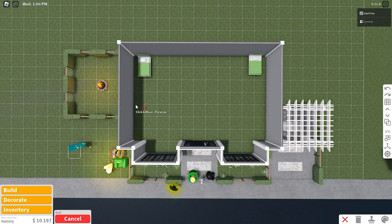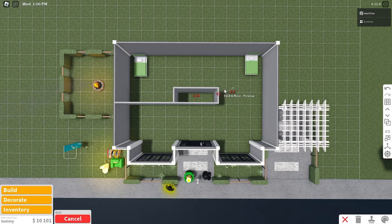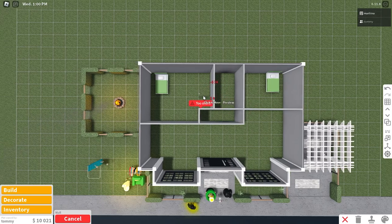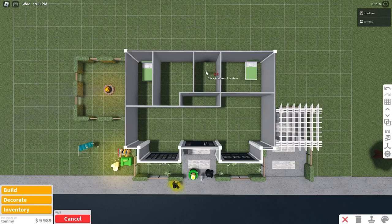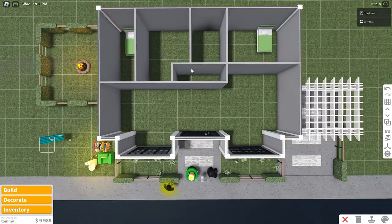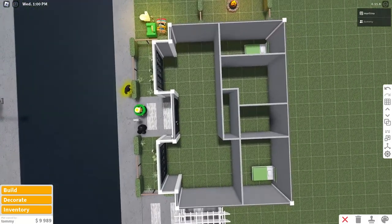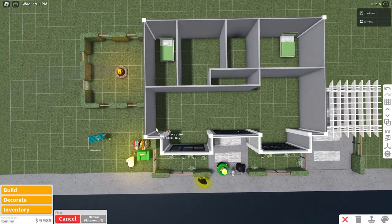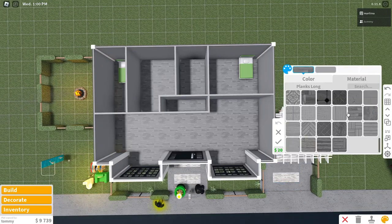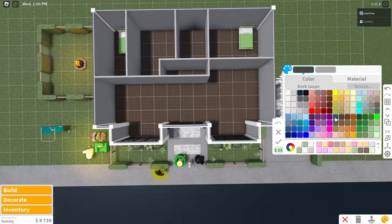Starting the interior layout here — four squares back from the white wall, placing four walls over, then one back, three over, three over here, one back, four over, three back, two back, and four down. Rooms will be: bedroom, bathroom, second bedroom, second bathroom, living room, foyer area, kitchen and dining, and a hallway. We're going to place the floor and then paint the walls. Loving these vertical planks — going to use that material with a brown color.